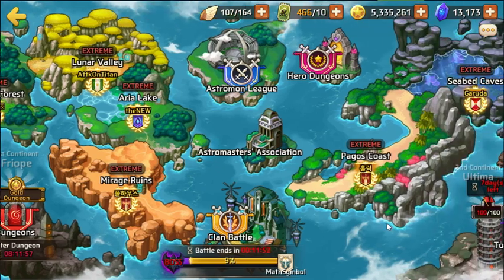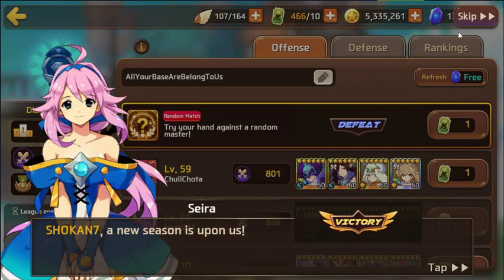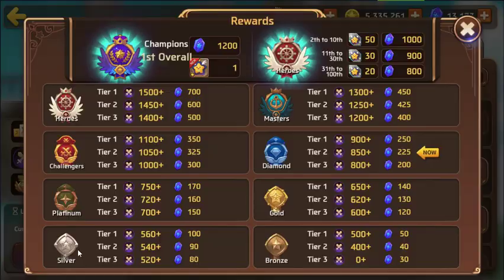There are two different types of arenas: the astromon league — your normal weekly arena where you select opponents and earn medals to exchange for gleams — and the champions league. Depending on where you end up at the end of the week, you get a certain amount of rewards. If you place in platinum tier two, you get 160 astro gems. Even as a new player, just doing five battles a week, you'll get close to 100 astro gems.